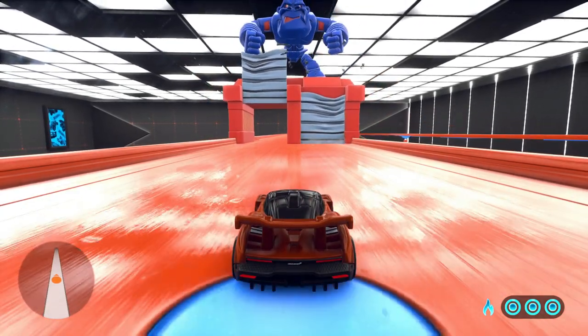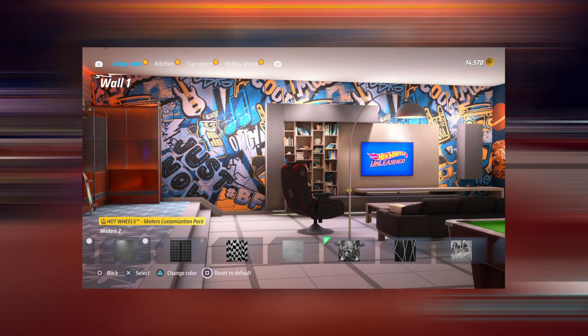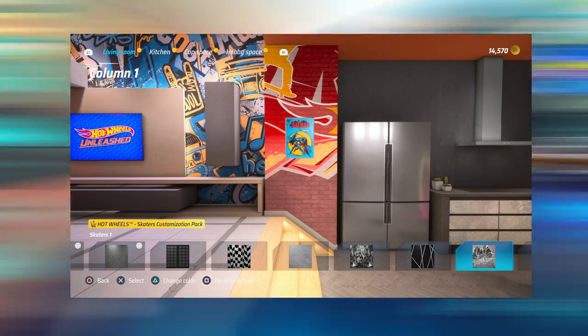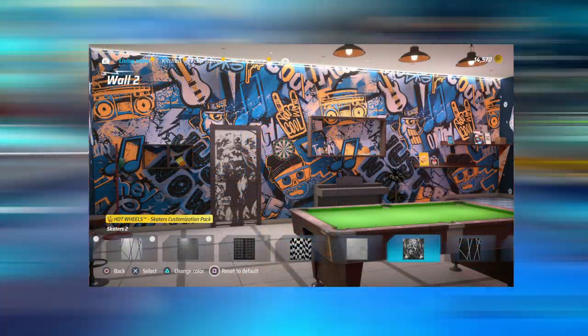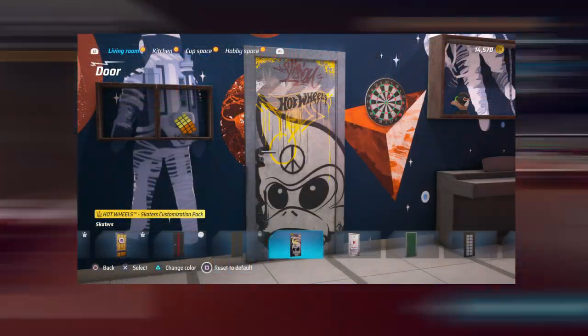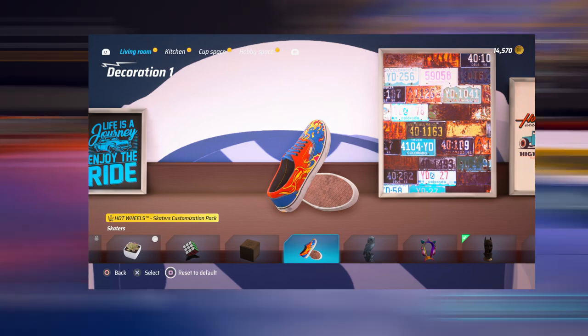There's nothing else I've taken notice of, so let me know if this new Guerrilla Garage building module is to your liking. As with every other season pass update, there's a new customization package for your basement called the Skaters Customization Pack. It features a more skateboarding aesthetic for your basement, so remember to grab that if customizing your basement is your thing.